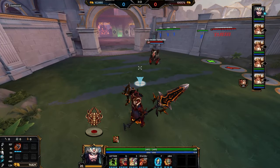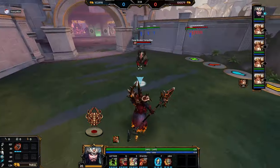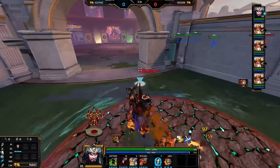Another cool hidden feature is that Guan has the only cripple-immune dash in Smite, at least as far as I know. He can't start his dash while being crippled, but just like Athena going through silences, his dash won't get cancelled by cripples either.